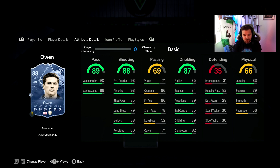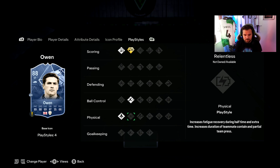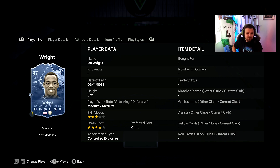Owen's finishing inside the box is great but outside the box the 79 long shots is absolutely pants. Passing is terrible, but the dribbling is better — 85 agility, 84 balance, and 89 dribbling. He's got 82 heading, 83 jumping, and 79 stamina which is a bit low. His playstyle plus is Chip Shot, and he also has Finesse Shot, Rapid, and Quick Step. I thought this card might have had Finesse Shot as the plus rather than Chip Shot.